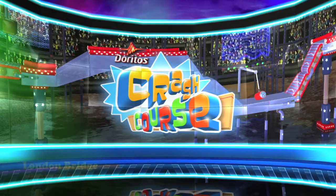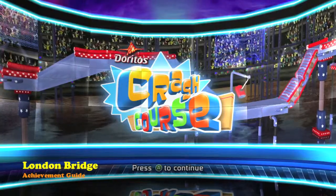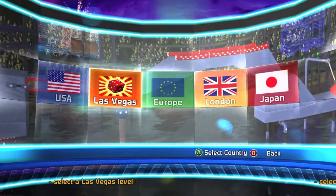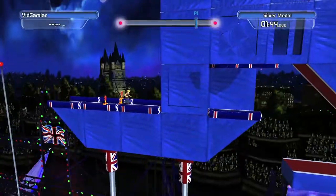Hey everybody, it's John here from VidGamiac.com. Here we are today finishing up the Doritos Crash Course City Lights DLC with the London Bridge Achievement. This is done in London on level 5 Abbey Road.